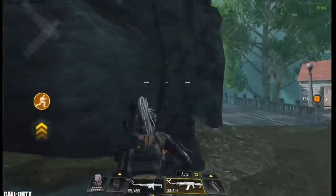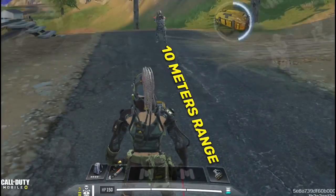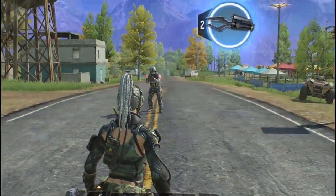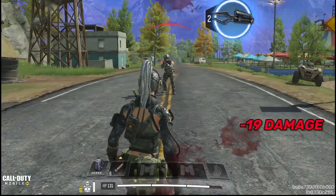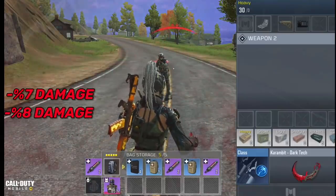Moving on to the damage reduction — how much damage does this class reduce? All the damage testing in this video is against a level 3 vest with 150 HP at 10 meters range, using the same gun — the AK-47 with the same build — just to make sure all the results are fair and accurate. We will start with the normal damage test without the Refitter class, using the Ninja class.